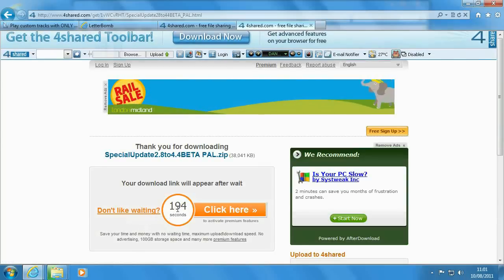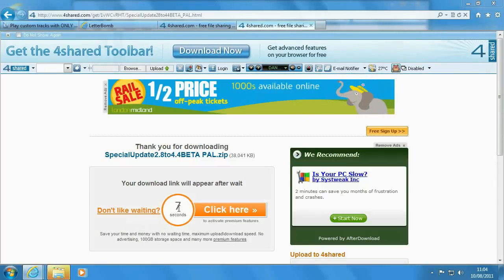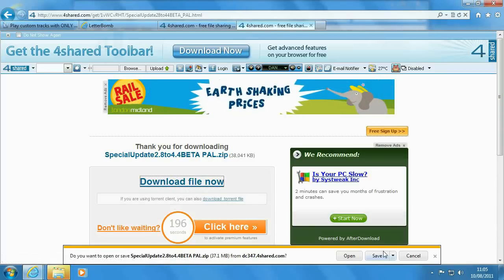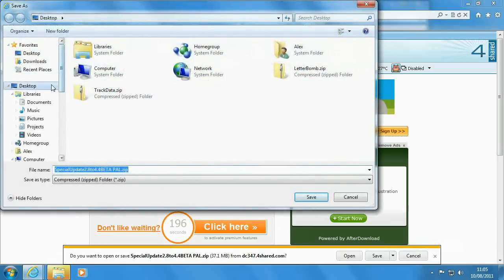If you are NTSC or PAL and you want to try out the latest tracks, it's another 4shared link — it's going to make you wait again, probably longer than before. When it finally finishes, click the 'Download File Now' button again, save as, and put it somewhere you'll know where it is. I'm going to put mine on the desktop.